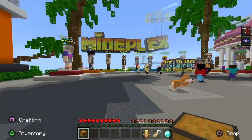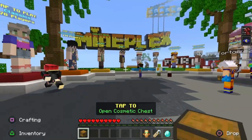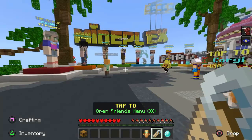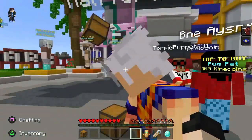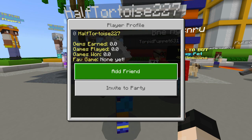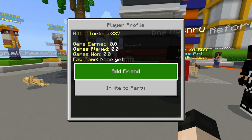Next I'm going to show you on the Mineplex server. It's fairly straightforward and pretty simple — same concept as the Hive, but each server does it in its own different way. Right here we've got the cosmetics chest, teleport to spawn, open friends menu, and party. On Mineplex, if there's somebody you just met in the server and you want to become friends with, you can literally go up to them and interact with them. It will show the amount of gems earned, games played, games won, and their favorite game. You can invite them to a party or add them as a friend simply like that.